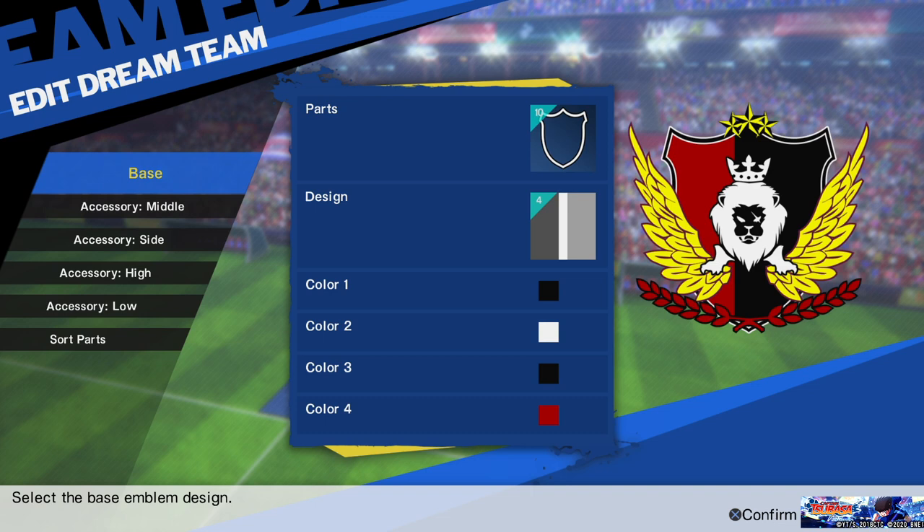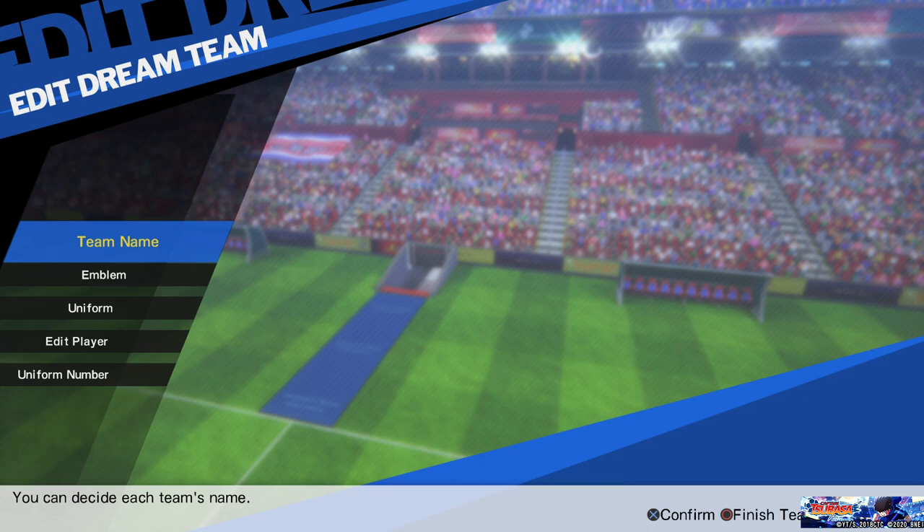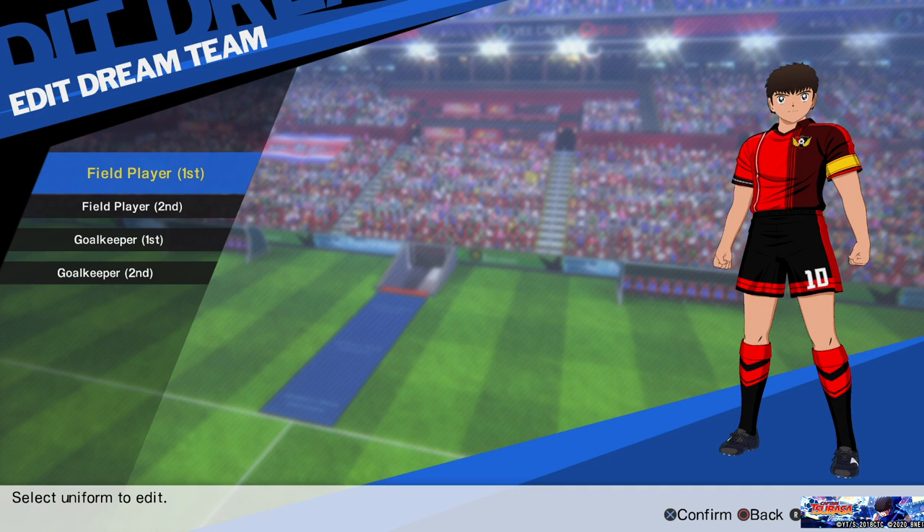The second option is the emblem. You can actually buy emblem parts from the PP shop as well if you have the points. Then we have the uniform as well — here you can customize the uniform for the field players.